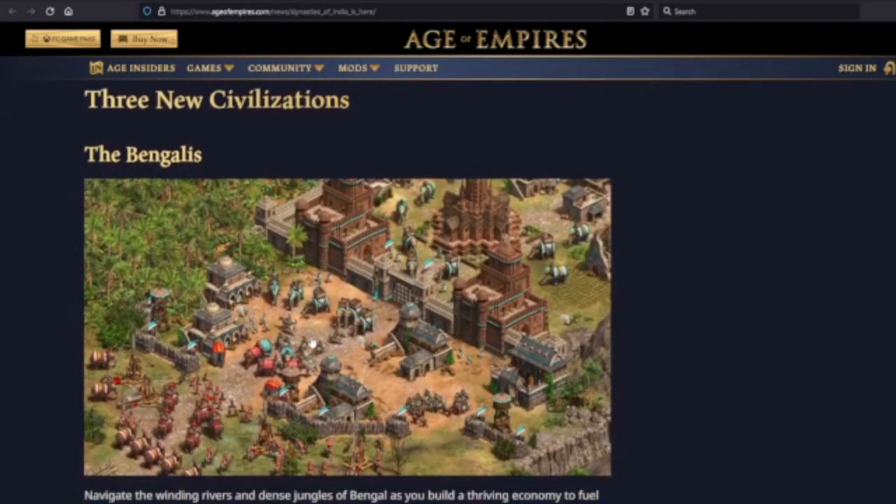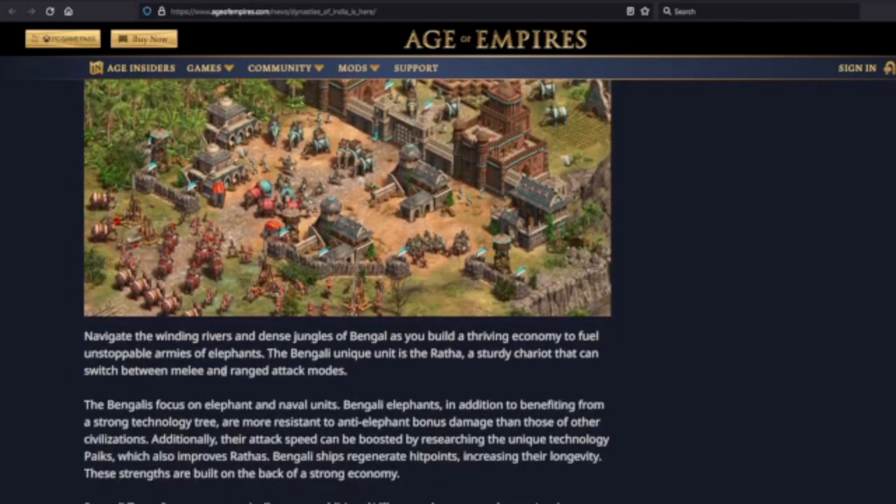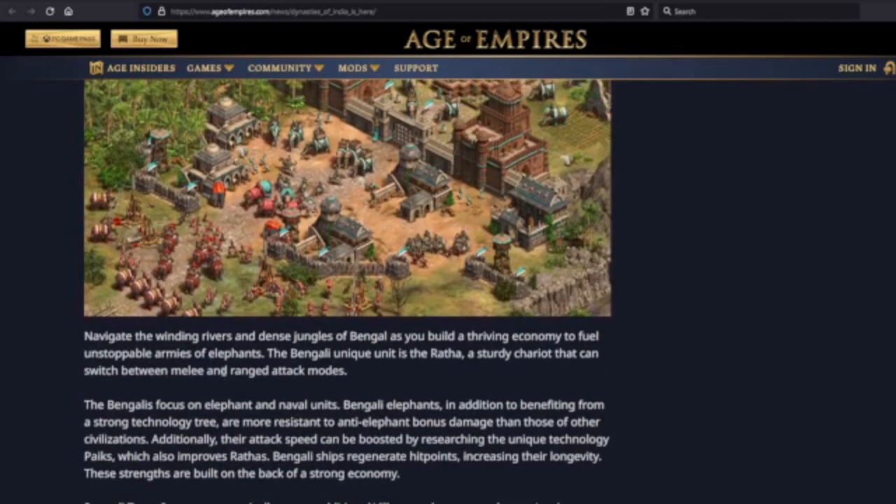Three new civilizations. The Bengalis are first. 'Navigate the winding rivers and densities of Bengal as you build a thriving economy to fuel unstoppable armies of elephants.' The Bengali unique unit is the Ratha, a sturdy chariot that can switch between melee and ranged attack modes. That's pretty cool — I remember hearing the original plan for the Samurai was to do that, but they couldn't figure out the coding. So it's really cool to see that mechanic return with the Ratha.